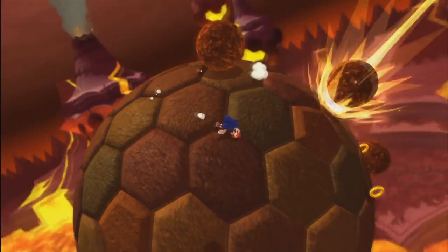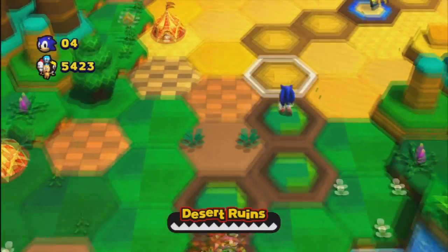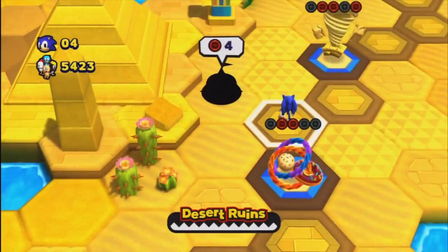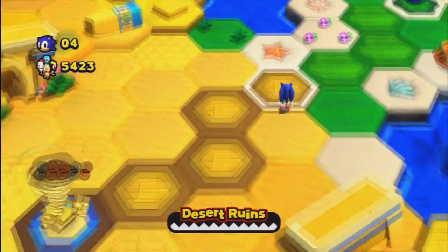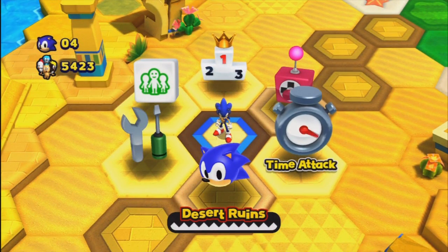Lost World does feel short in terms of the number of levels, as there are only 4 main stages in each world, but that doesn't mean you won't get a lot of playtime out of it. There are multiple hidden stages to conquer, time trials for each level, and just trying to collect all 5 red rings in each stage will give you a run for your money — you'll surely clock in multiple hours tackling the Deadly Six.